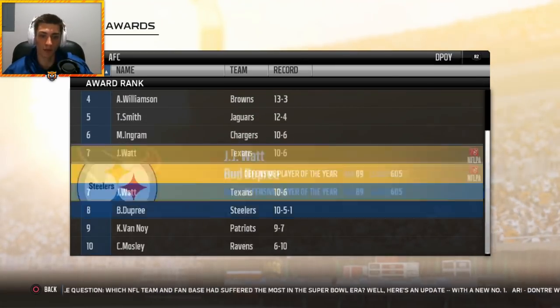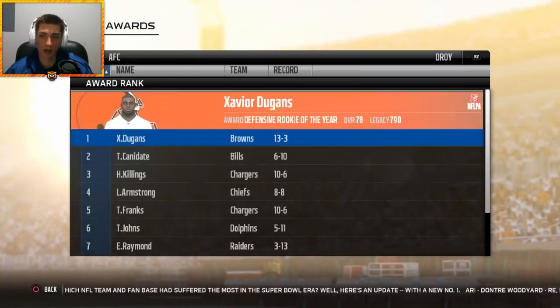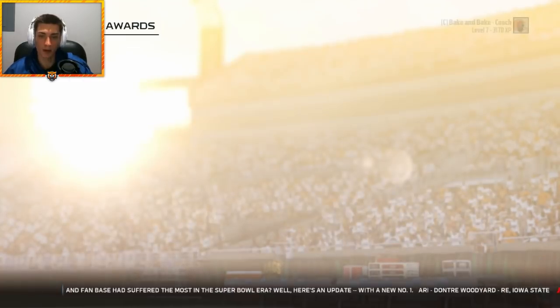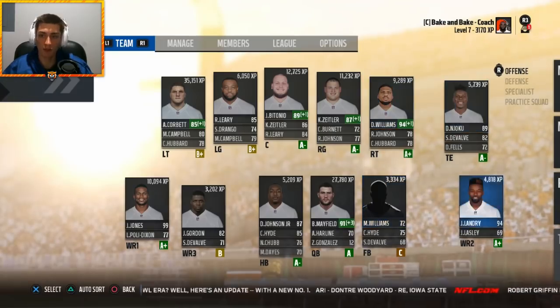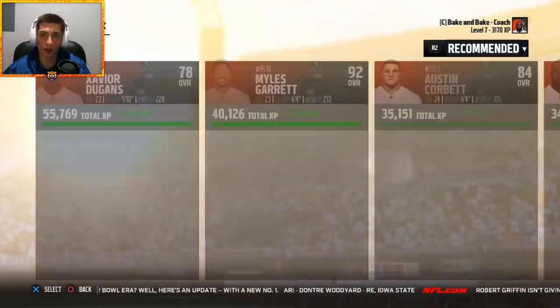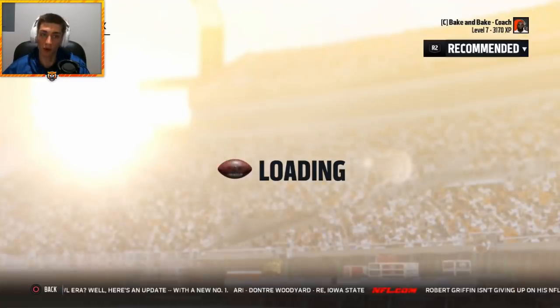Checking awards: Deshaun Watson wins MVP with Baker Mayfield at number five. Deshaun Watson also wins AFC Offensive Player of the Year, Baker at number four. Miles Garrett wins Defensive Player of the Year, Crosby Lowry at number three, Avery Williamson at number four. Xavier Dugans wins Defensive Rookie of the Year. Not bad at all. Using XP on some players and moving on to the playoffs — we can definitely win a Super Bowl, it's very doable.